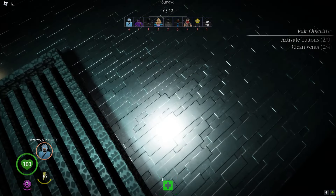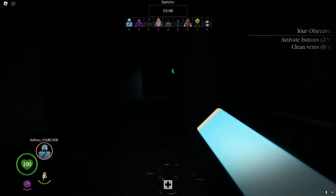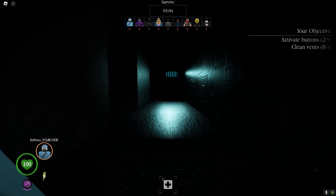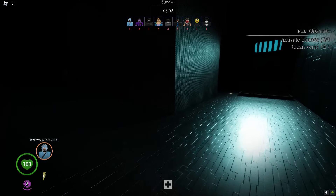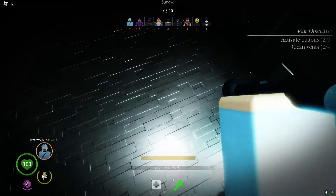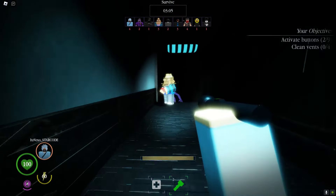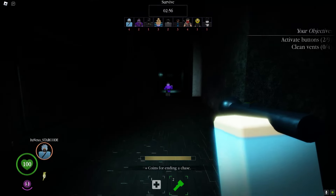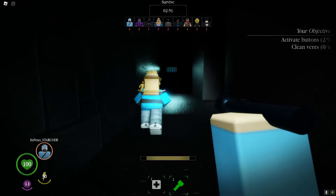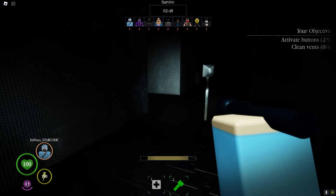If you've got Robux, literally get as much stuff as you can that can help you whilst you are doing these objectives. Because you want to try and do these objectives as fast as possible and as many as you can. I currently got a medkit, and you just want to pretty much get as much stuff as you can and complete as many objectives as you possibly can before other people. You also get coins for ending a chase — if you are getting chased by someone and you end the chase, you get money for that.